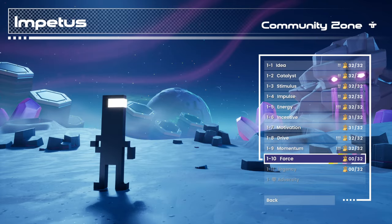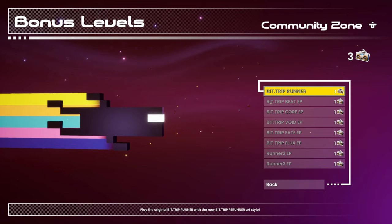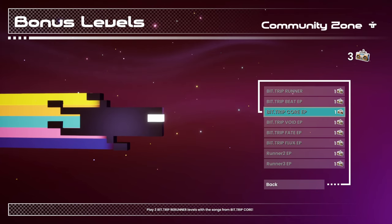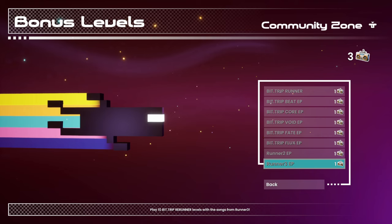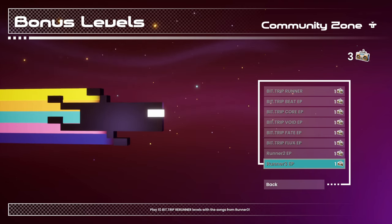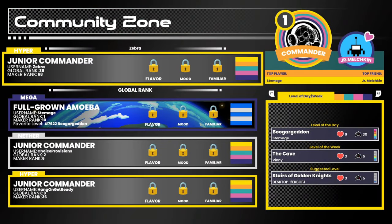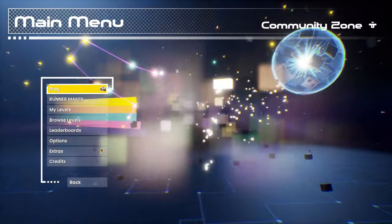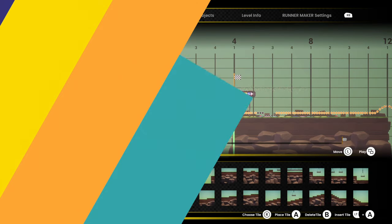There's more levels to tackle — maybe we'll save those for later. With those different things we're unlocking, we're getting bonus levels. There are even ones based off Runner 2 and Runner 3 — you can play 10 BitTrip Runner levels with songs from Runner 3, which is really neat. There's a lot of bonus things here and you can use the stereos to unlock those. We also have the community zone. So if we back things up, we have the Runner Maker, where we can make our own BitTrip Runner levels.